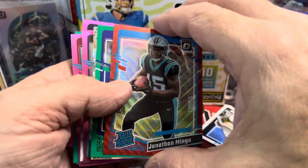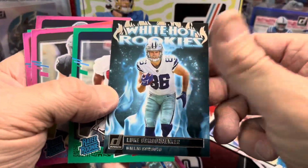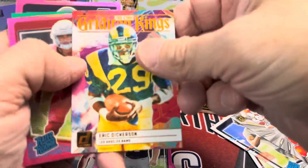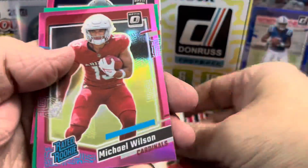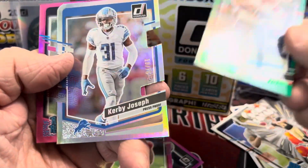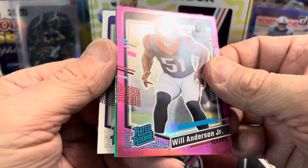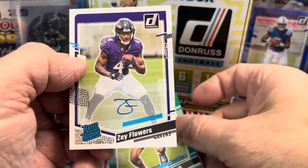So this is what we got — two Red Waves, some pinks, some greens. Didn't get any huge names in those parallels, unfortunately, but that's the way the cookie crumbles. Always keep your good cards top-loaded, kids. We did get a numbered card — Kirby Joseph — obviously not a huge name, but still. Will Anderson pink, that's pretty cool. Those Optic cards look sweet. And Brian Branch is probably one of my favorite cards out of the break.